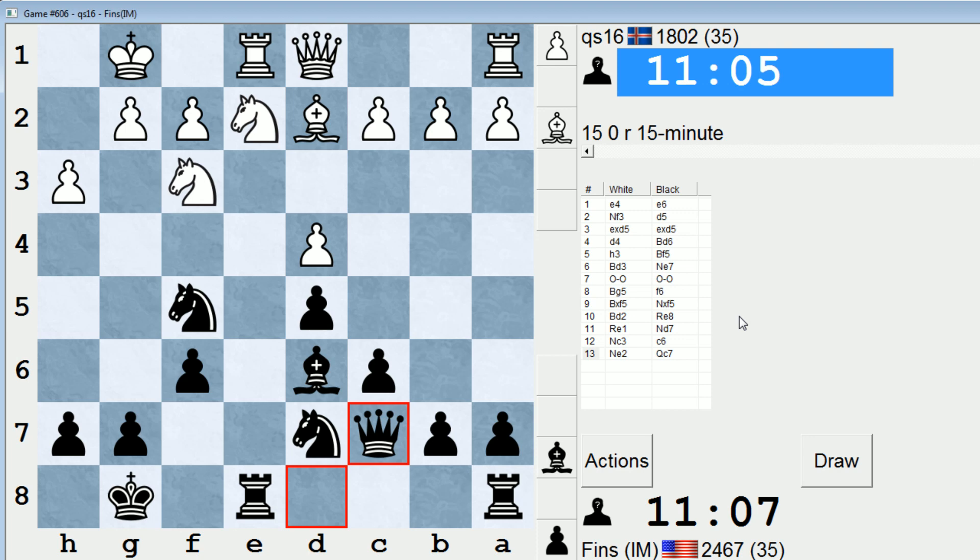Let's see what QS16 does. They can play Queen C1 to try to prop up a piece coming to F4. I wonder if they might be overloaded on the E file eventually. If White plays Queen C1 and then Knight F4, I could play Rook takes E1 check — they don't really want to divert their Bishop or Queen because that would mean one less defender on F4. So they'd have to play Knight takes E1, but then the D4 pawn is loose.